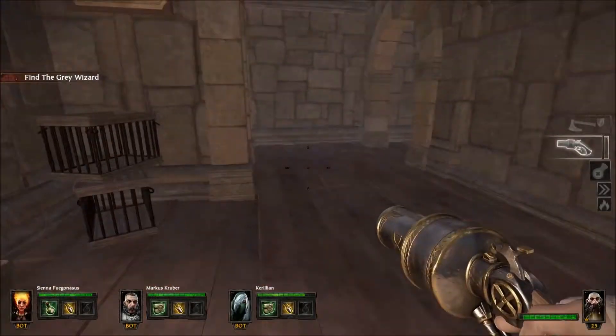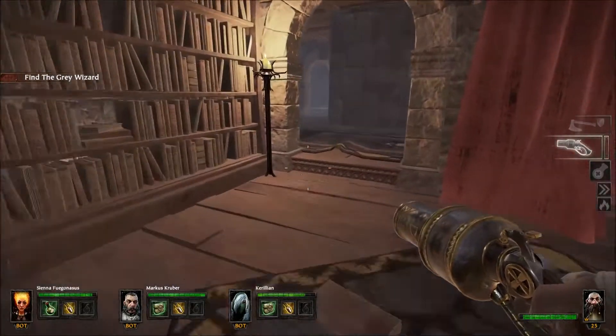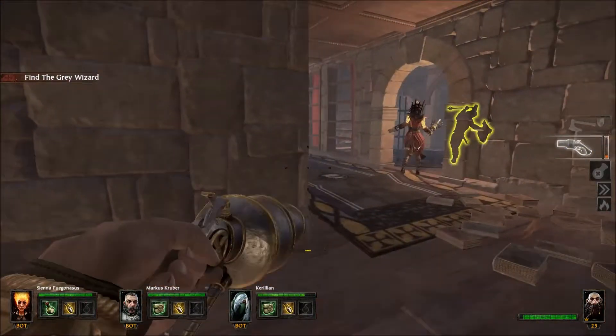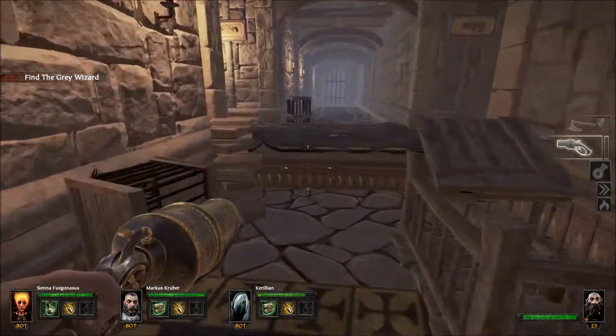Second location. Look out for this bookshelf next to the door. Turn left, then right, and then directly turn right again.